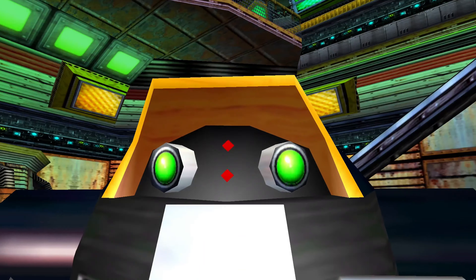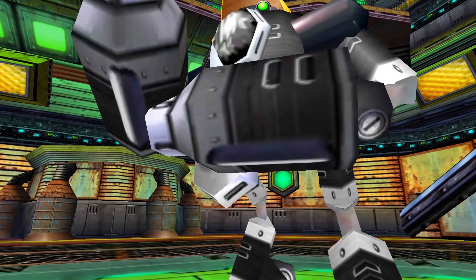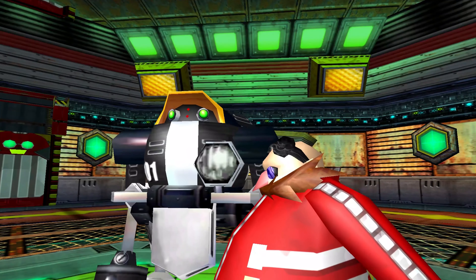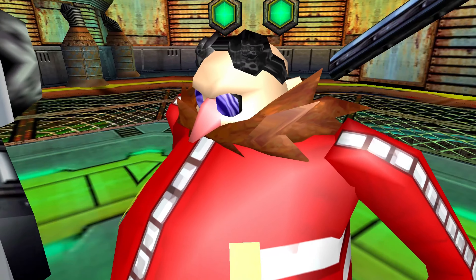But before being promoted to his new crew, he has to take on his older brother Beta — and with a name like that we all know who comes out victorious. After his crushing defeat, Beta pleads with Eggman to join them on the ship, and with his big heart, Eggman obliges by sending him on board to be used for spare parts.